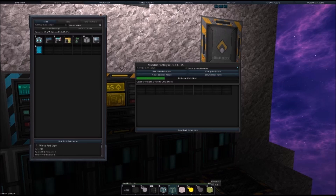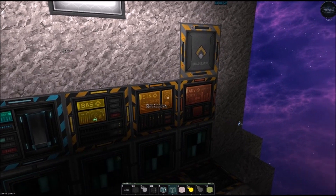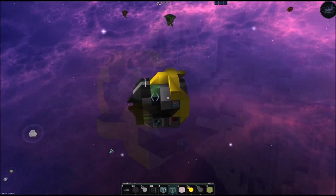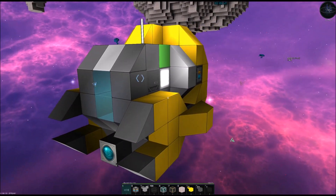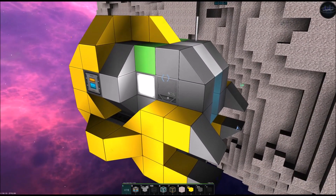I also need to create some green hull and some different shapes. I think I'm all set to replace everything. Okay, I think we're done for now — we've replaced all the advanced hull with regular hull, so this Worker Bee will be a lot easier to maintain and a lot cheaper at least.